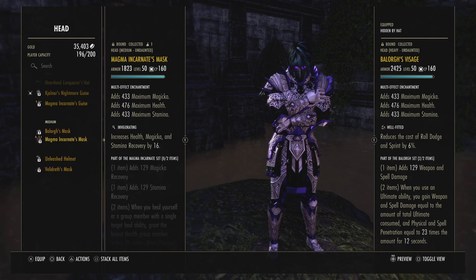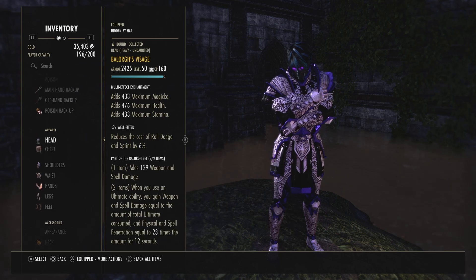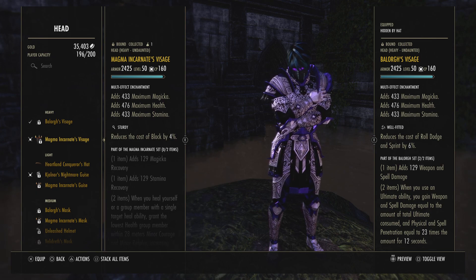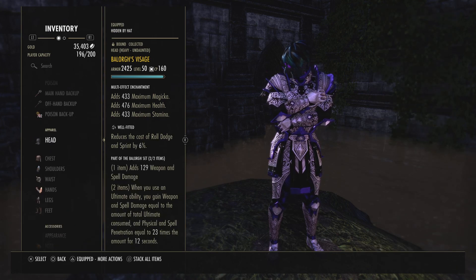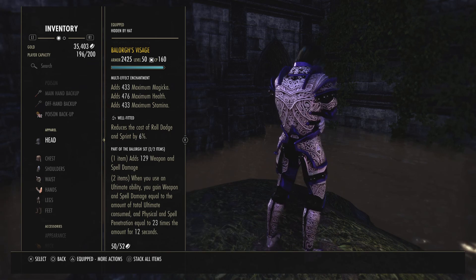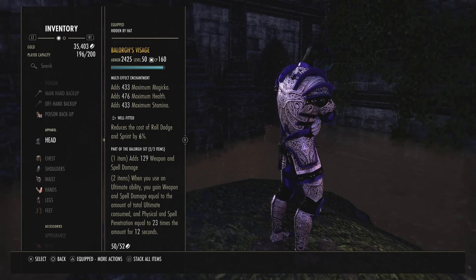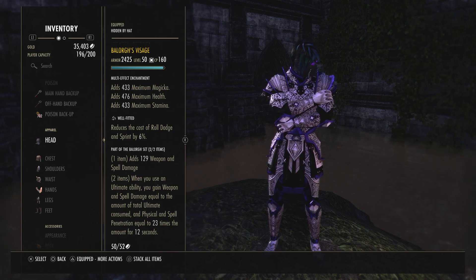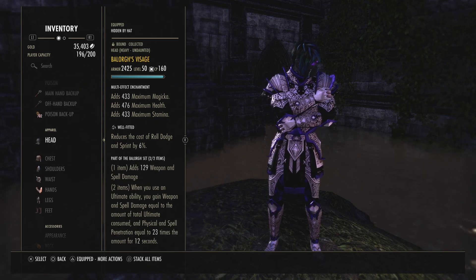Other back bar options include Balorg, Magma, or Bloodspawn. I might try Bloodspawn soon just to test it. I still feel like Magma is better, but it's debatable. Balorg is great for dueling — you can save up 300 or 500 stacks and hit 14k leaps, 12-13k whips. It's just disgusting damage, especially with a 500 stack.